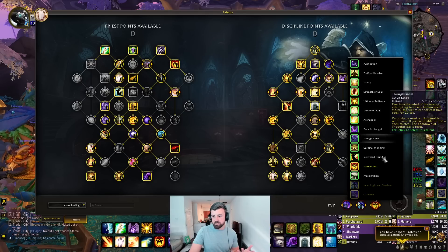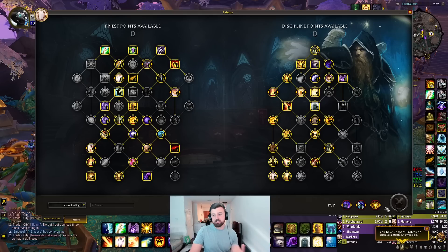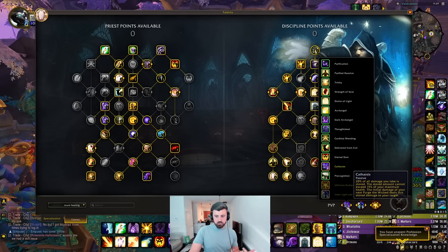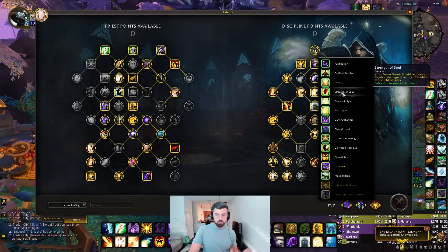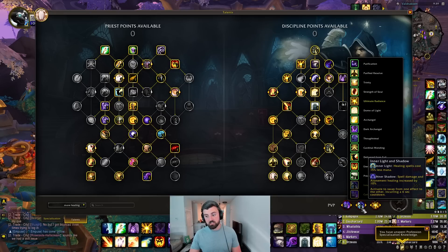When it comes to PvP talents — if you have Radiance, you obviously have to run Ultimate Radiance. If you're not running Radiance, typically I'll run Eternal Rest. There are options to run Thoughtsteal as well. There are also games where I'm not getting trained, so why run Catharsis? In those cases I'll run Dark Archangel or Eternal Rest, or even Thoughtsteal for certain comps — especially against mages.